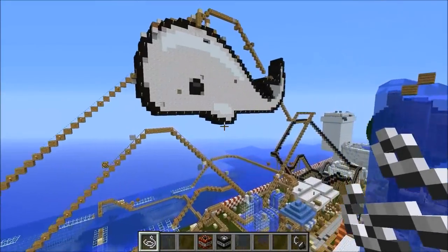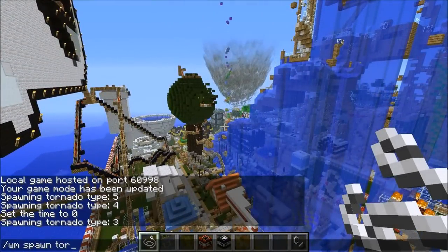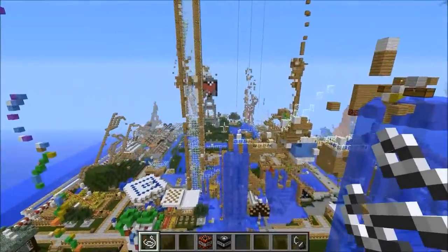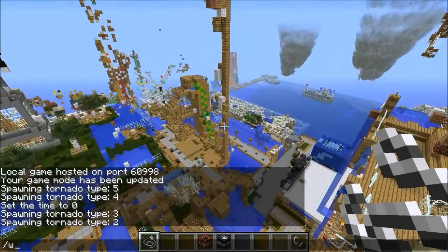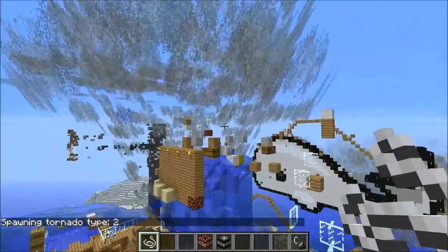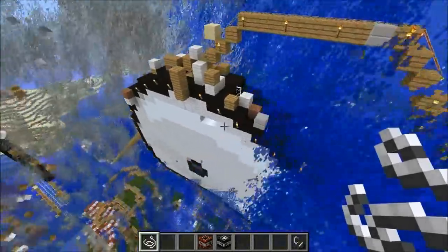Enderman is dead but the whale survives — we can't allow that much longer. We'll go to level two and spawn another one over here to make sure we can actually get rid of it. The level two tornado spawned in the wrong direction — we have to be near the middle to make sure it actually hits the place. Let's try it again: 'wm spawn tornado 2.' There we go, this is gonna be perfect, this should get rid of the whale. The whale is so cool too, but it kind of deserves some destruction.